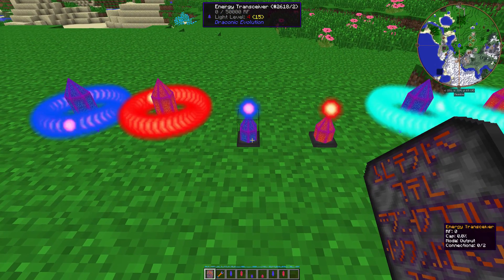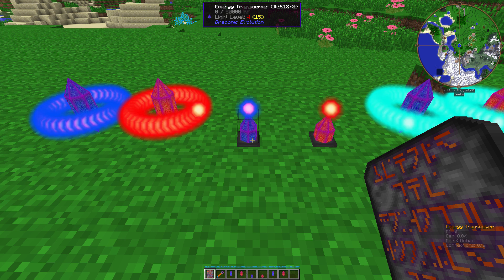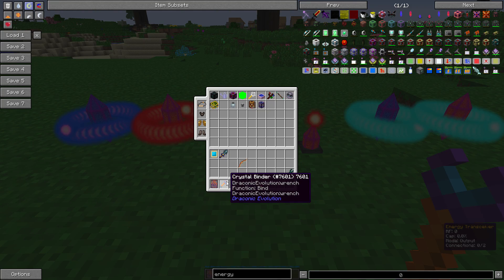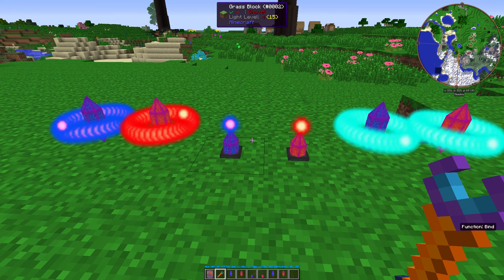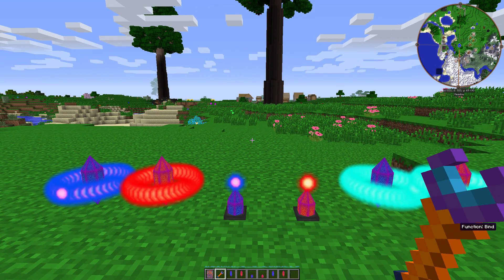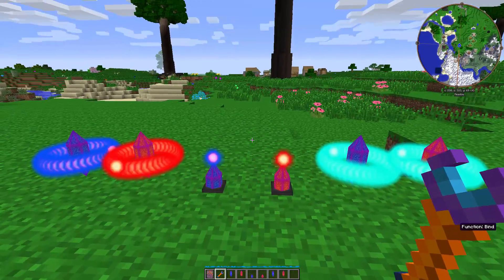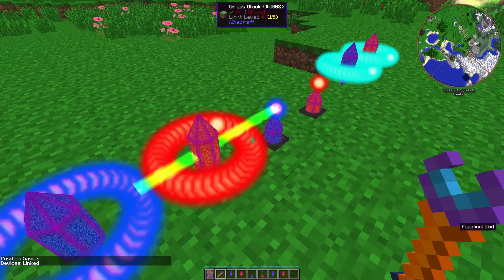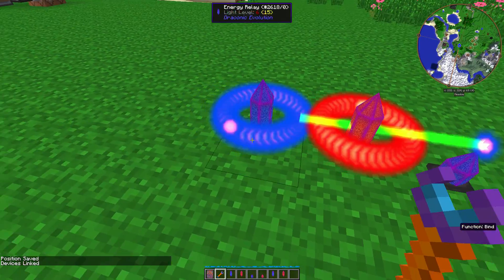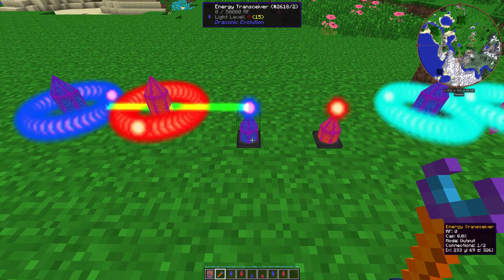The energy transceiver is the block that actually does the importing and exporting to the network. So basically, if you don't have these, you can't use your network. The way you use this: you take a crystal binder, which is made by taking a blaze rod, a draconic core, two draconium ingots, and a diamond. You make sure it's set to bind mode, which you can see if you put it over the air or on anything that is not an energy transceiver or an energy relay. So in bind mode, you right-click on one block, then right-click on the relay, and then the devices are linked. This can input energy into the system. Each part of the system can hold 50,000 RF in a little capacitor.